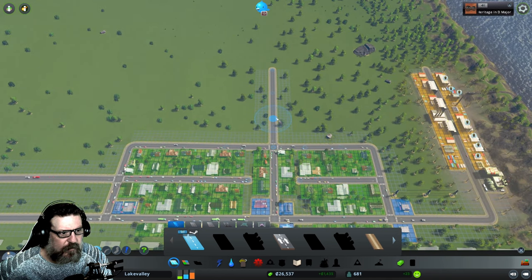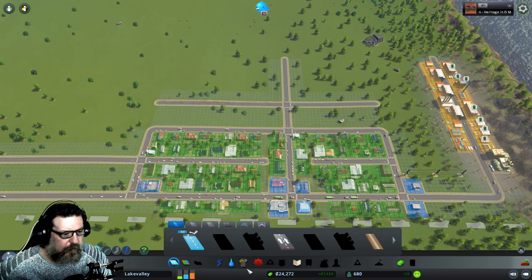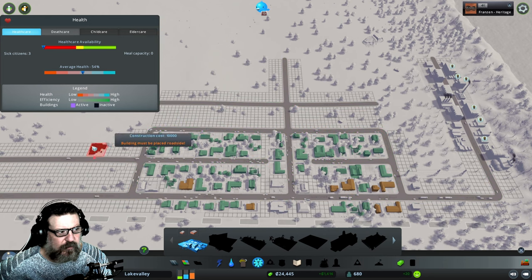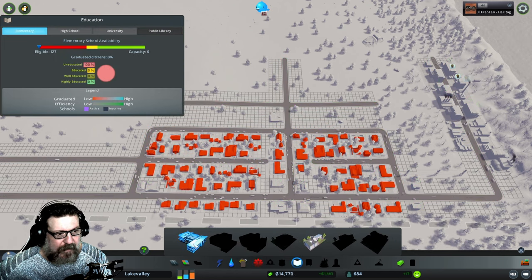We're going to stick with this grid pattern for now. I've got the clinic building and when I place it you see how it turns green — that shows me the range of what it can cover. As long as it's kind of in the middle of town we're going to be fine. Let's place a clinic here and everybody's happy, or they are happier. We also need an elementary school.